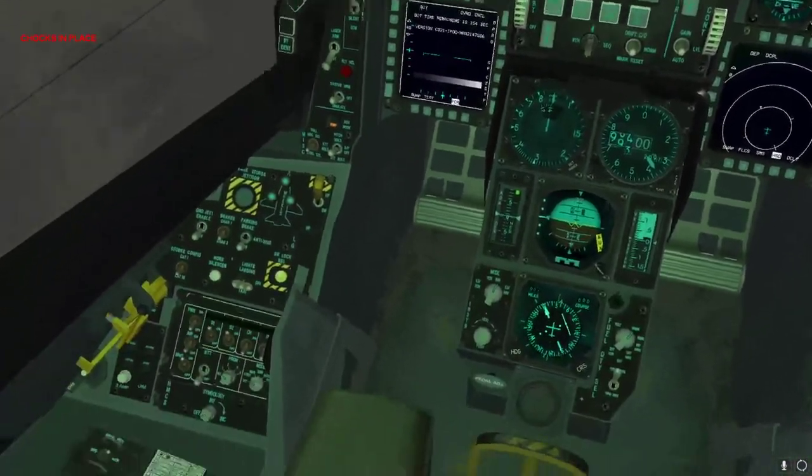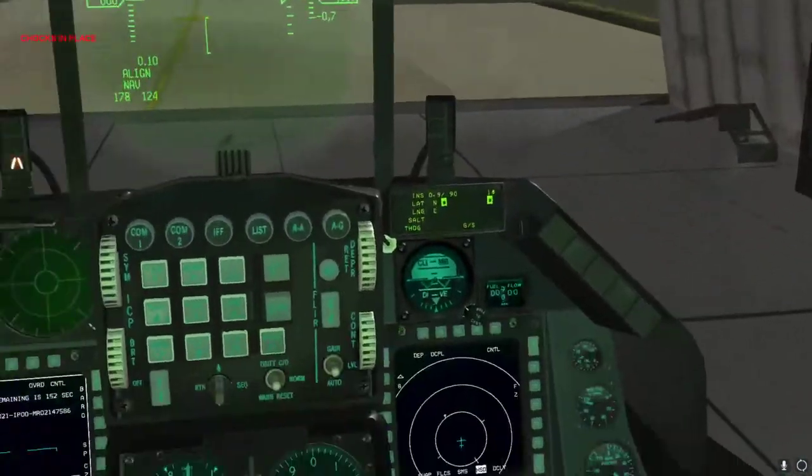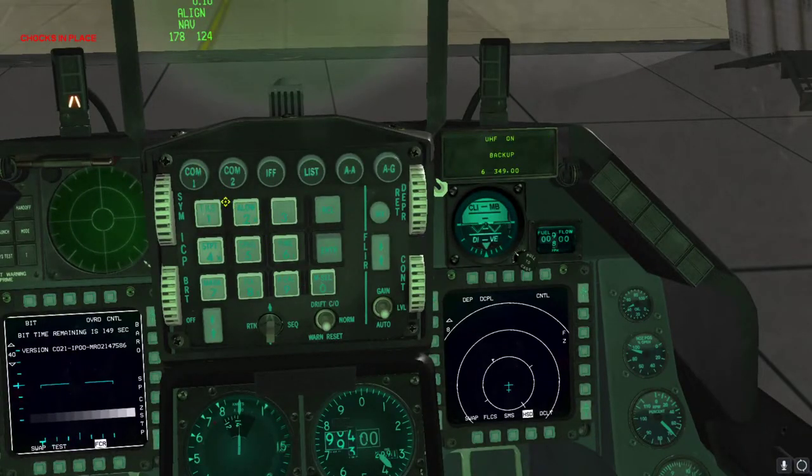In the meantime, we're going to get set up on our frequency for comms. You're going to set to Kunsan Tower — 126.50 — that's the main frequency.